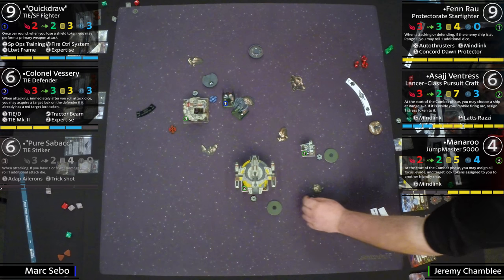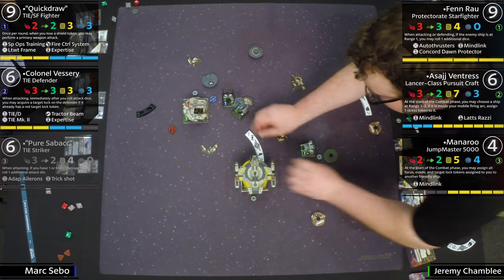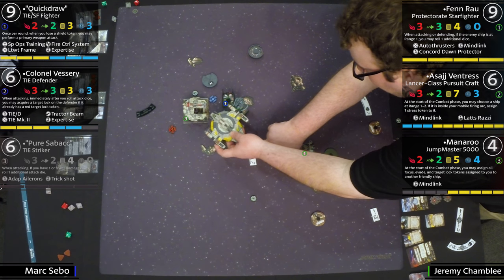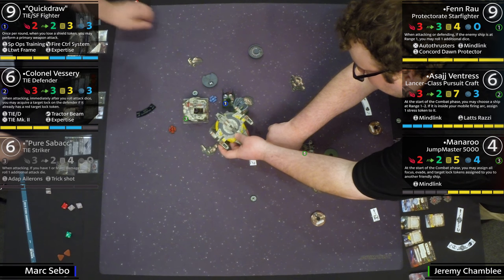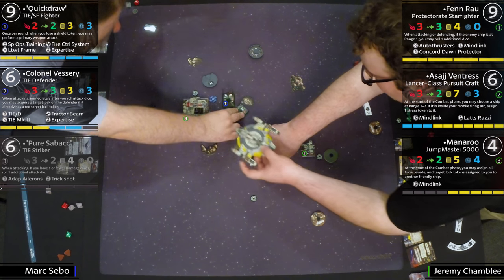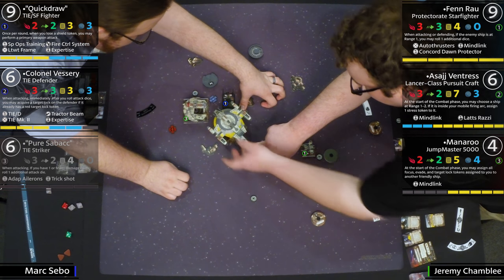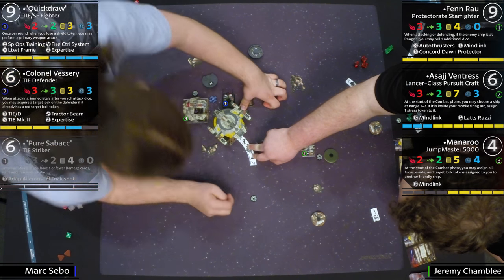The Defender is looking. He slips right in there — you really want to bump here. It's going to be tight. That fits — no wait, the ships might be in the way. Maybe bump city. It fits — and that is actually not great for Mark. Colonel Vessary is down a shield, and Manaroo has range one on him.